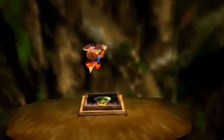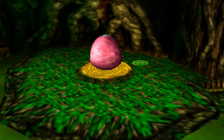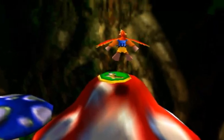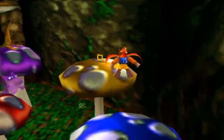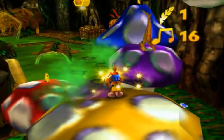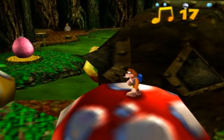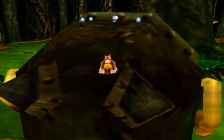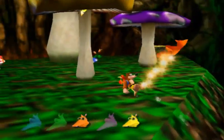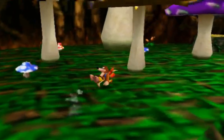Witch switch! That's what that does — I was wondering how you were supposed to get up there. Did witch switches in the original Banjo-Kazooie activate those moving, spraying shock pads? I don't recall them ever doing that. Maybe if I do the Rat-a-tat Rap to get up there, I might be able to do it next try.